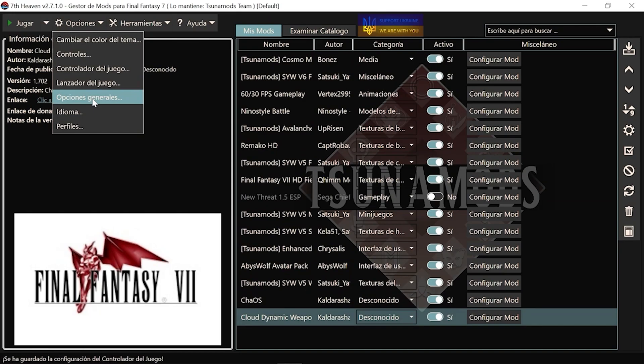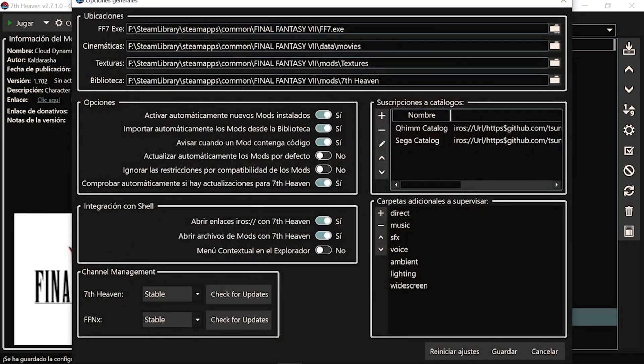Si nos vamos a las opciones generales, aquí os salen las carpetas. Si el juego es original, os lo detecta automáticamente, no tenéis que hacer nada. En el momento que abráis el programa, esta es la primera pantalla que os va a salir y esto os lo detecta automáticamente. Ahora, si vosotros por algún casual estáis usando una versión del juego que no es la que yo os he dicho, esto lo tendréis que hacer vosotros a mano, no hay más.